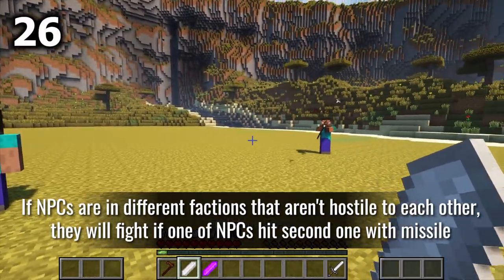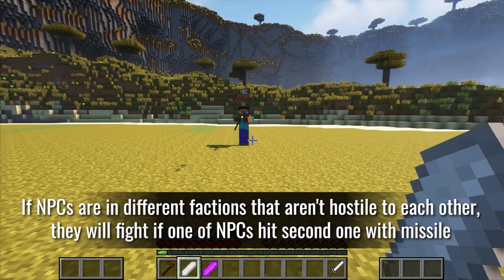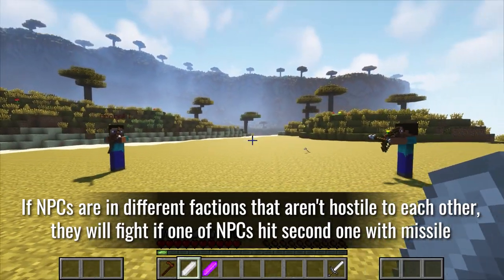If NPCs are in different factions that aren't hostile to each other, they will still fight if one NPC hits another with a missile.